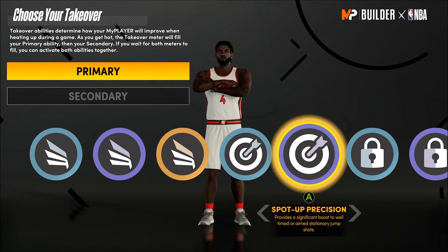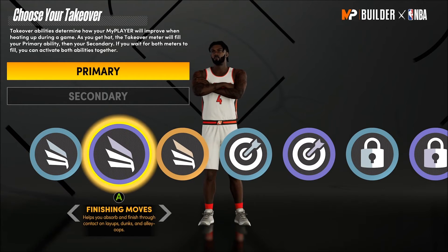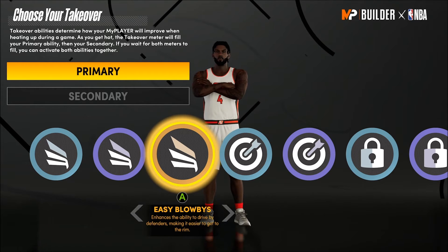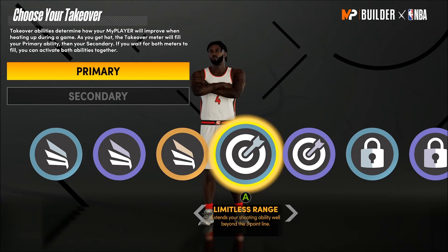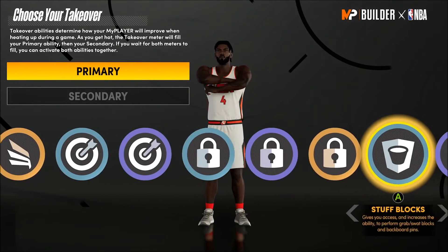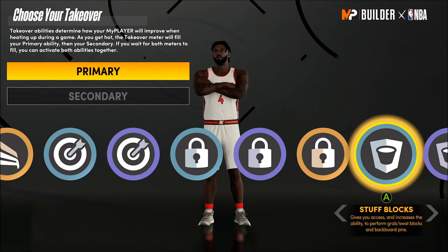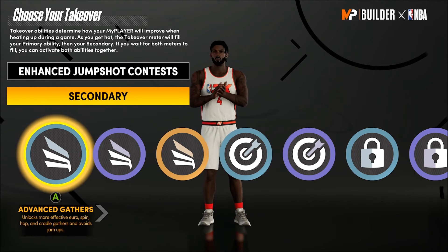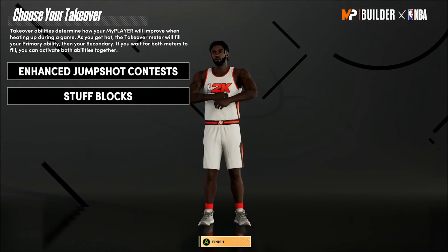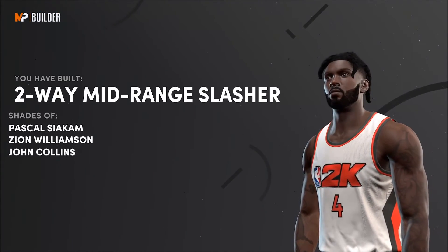Going over to takeover, you have finishing, shooting, perimeter D, and interior D. I personally wouldn't put finishing takeover on this build because you're going to finish regardless with Hall of Fame posterizer and rise up. You could go shooting to stretch the build with some limitless range, but I'm actually going double defensive takeover — dominating on that end translates to offense. I'm going enhanced jump shot contests and snatch blocks to make this an absolute defensive monster, and that gives you the name: two-way mid-range slasher.